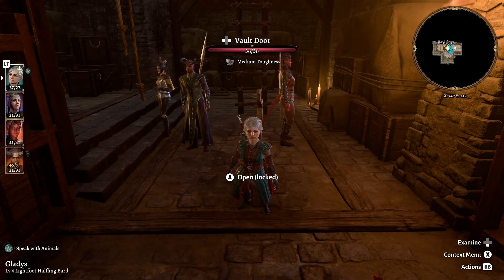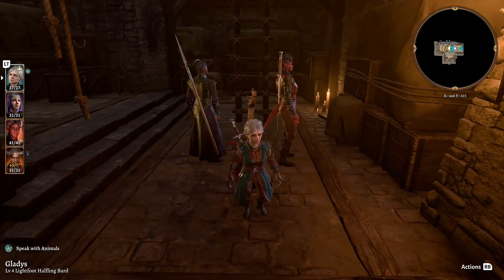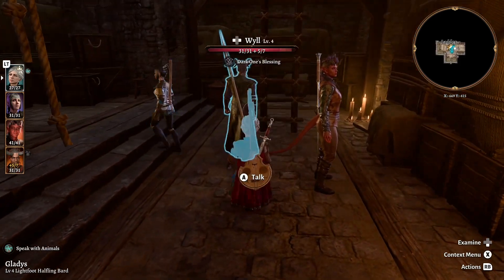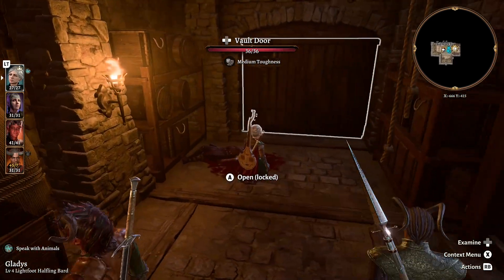Hey guys, welcome back to Baldur's Gate 3. On our last episode we met Karlach and helped her get her revenge against the fake paladins of Tyr who are out to hunt her. Will also told us his secret and grew some horns in the process, but today we are gonna raid a vault.